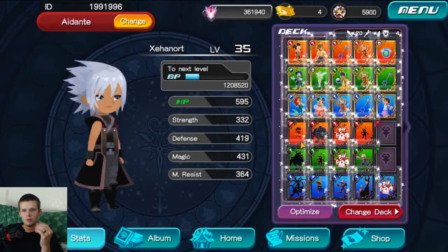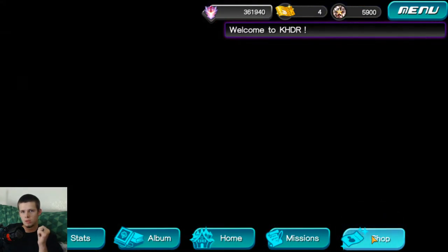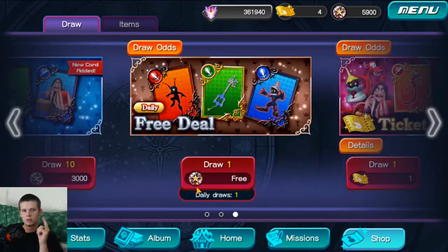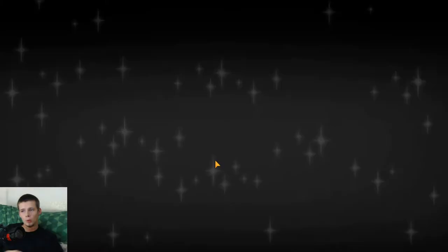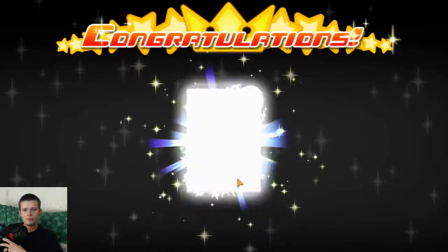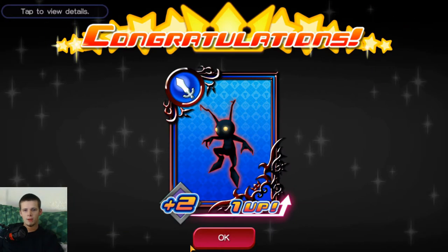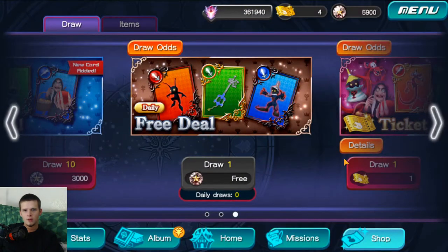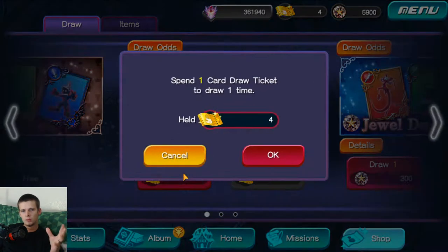In this episode, this is a special episode — not really special, but sort of special. As you can see, I have 5,900 jewels and 4 draw tickets, and I also need to do my free pull. So this episode is going to be a pull episode. I need to get a mouse pad just to sit on my bed for this. I don't have 10, so I was going to try to get 10 cards, but we're going to have to pull one at a time.